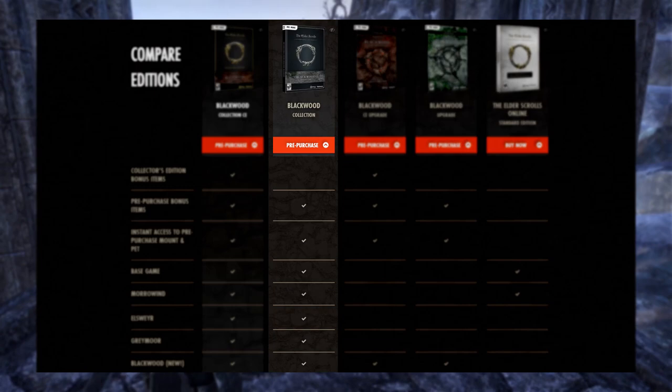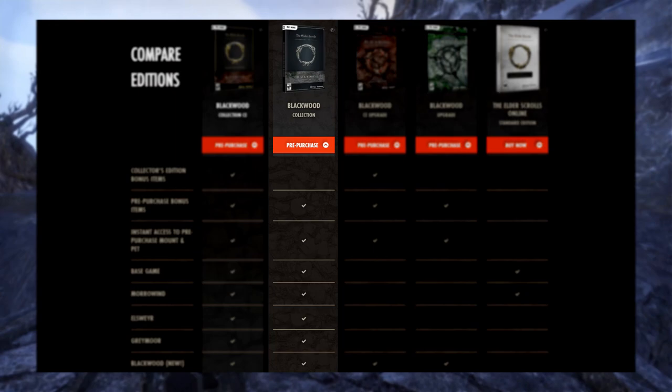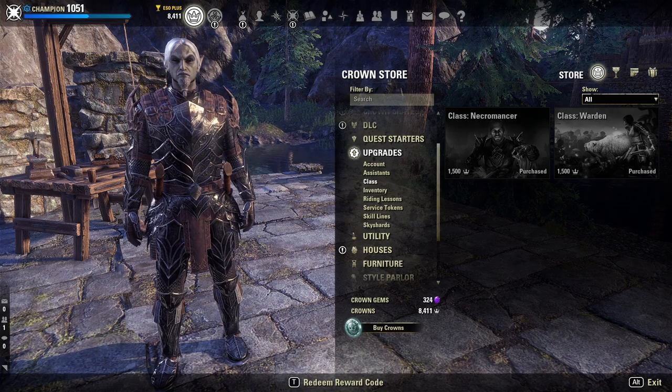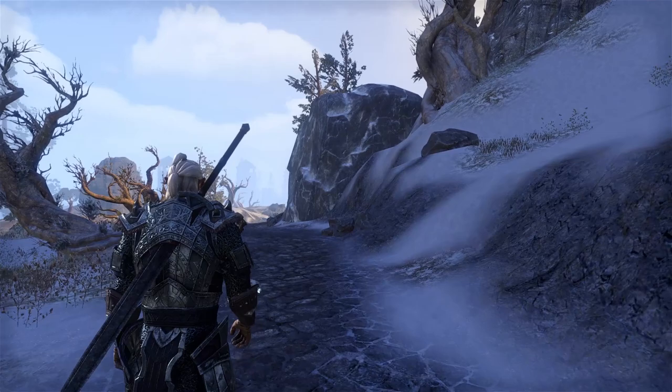Next up is the current Chapter Standard Edition — in this case the upcoming 2021 chapter is Blackwood. This version comes to $60 USD, the normal price of a game at launch. It comes with the base game, the upcoming chapter, as well as the previous chapters — Morrowind, Summerset, Elsweyr, and Greymoor. This edition also includes the two DLC character classes, Warden and Necromancer, which would otherwise need to be bought separately in-game.